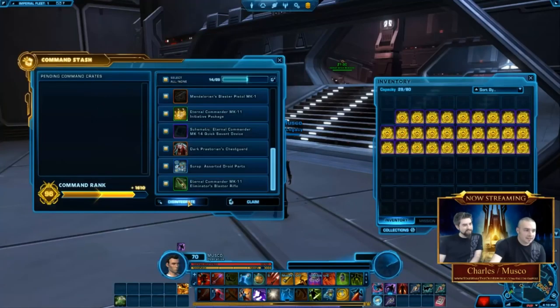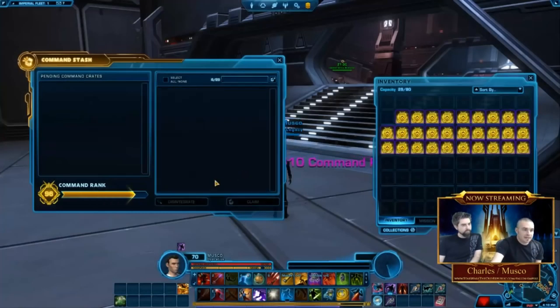I'm going to select everything and you can see it highlights exactly how much command XP you're going to get from disintegrating. I'm pretty high in command rank — almost near rank 100. If I disintegrate all that stuff I don't need, like a belt or chest piece I already have, I just hit disintegrate, it asks me to confirm, and now I've gotten about a quarter of a level just from that.